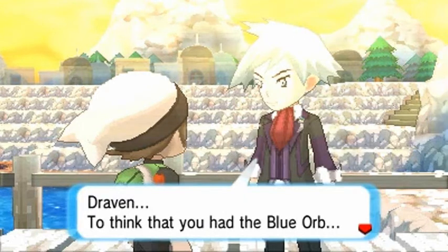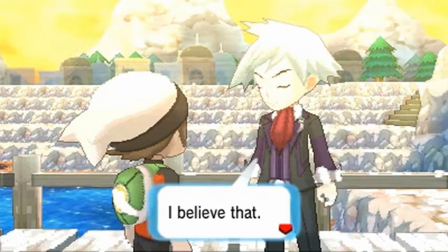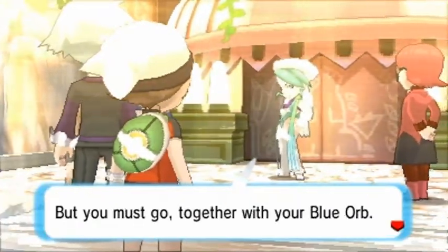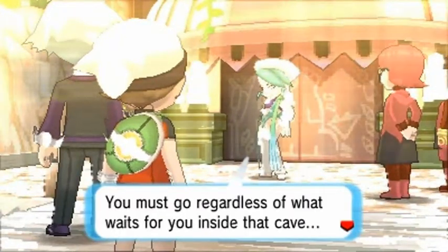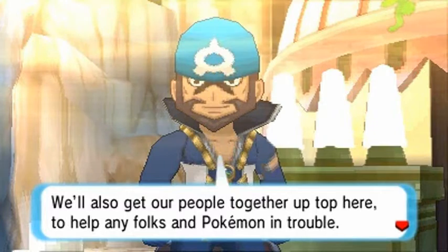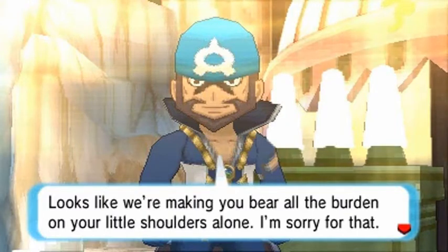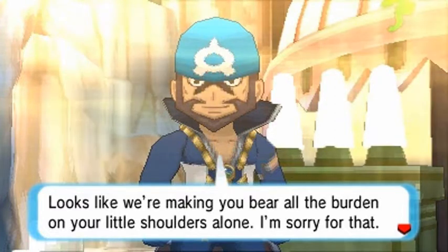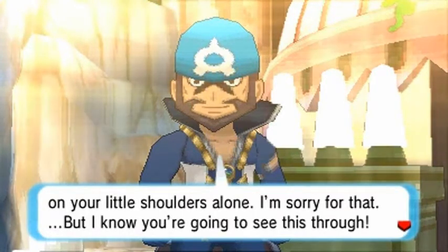'Draven, to think that you had the Blue Orb — you'll be okay. You and your Pokemon can handle it, whatever happens.' No man or woman from Sootopolis is permitted to enter the Cave of Origin, but you must go regardless. You must go with the Blue Orb, regardless of what waits for you inside the cave. Our people will gather up top to help any folks and Pokemon in trouble. 'My little scamp of a savior — looks like we're making you bear all the burden on your little shoulders alone.'